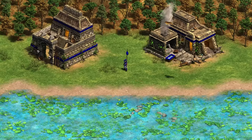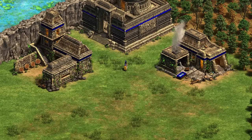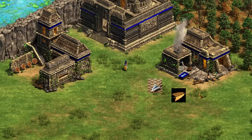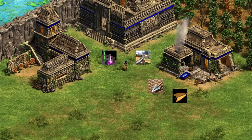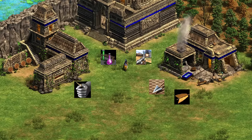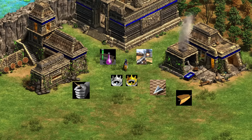Next, we've got the Incas with Slingers and Kamayuks. For the Kamayuk, it's exactly like a Militia — it has extra range, but benefits from the unique tech Fabric Shields for extra armor. Moving on to the Slinger, it benefits from the exact upgrades that an archer would — fletching all the way to bracer, all archer armor from the blacksmith, and ballistics and chemistry from the university. Chemistry gives plus one attack. The Slinger also benefits from the unique tech Andean Sling, giving it plus one attack and no minimum range.